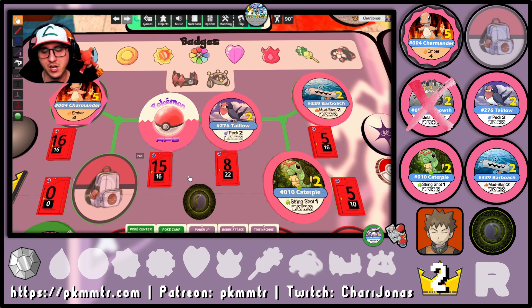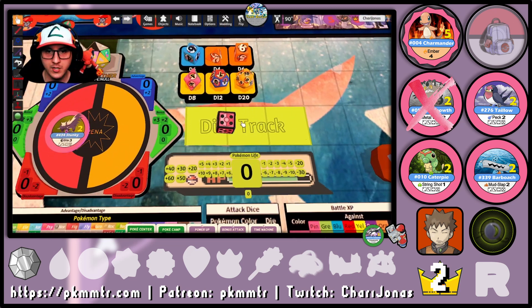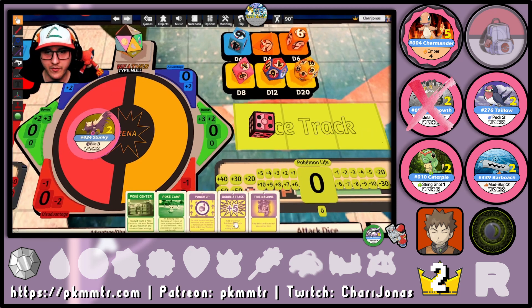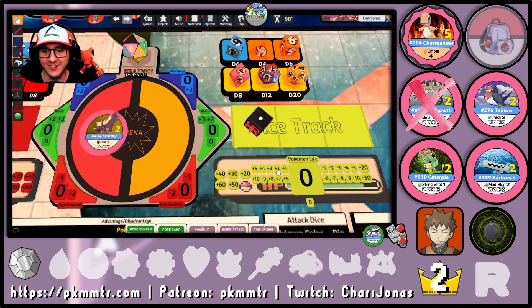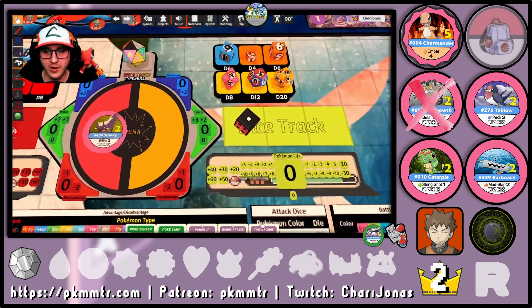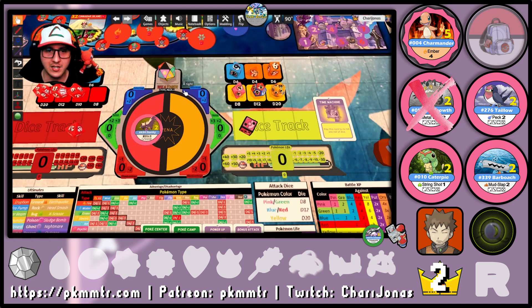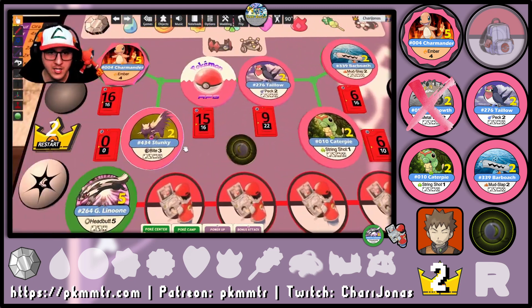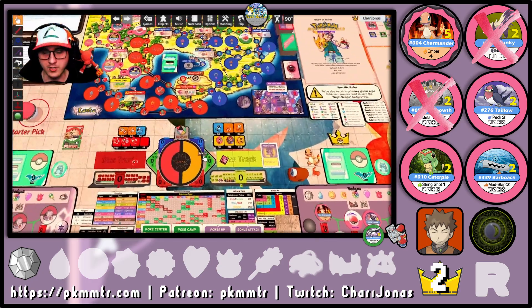One XP for you, one for you, and one for you! Now I have a chance to try to catch this Stunky! Can I do it? If everything comes to worst, I'll use my time machine. One, two, three, let's roll! Oh no! Since I didn't have the Catcher training skill, I have no other choice but to use my Time Machine to reroll. Come on, let's do it! Woohoo! Finally! We just caught a brand new Pokémon — aka Stunky! A 3 out of 3, very strong pink Pokémon. That was awesome!